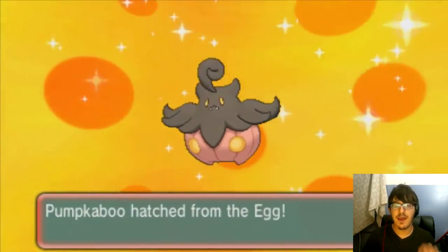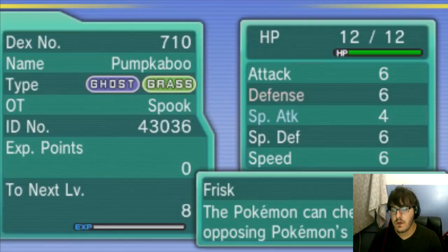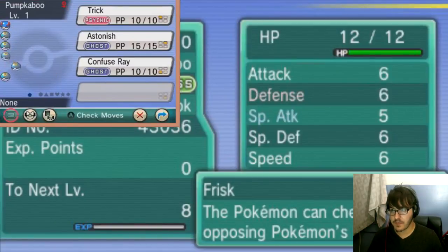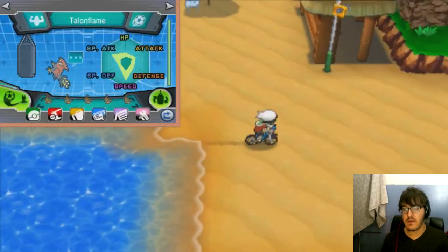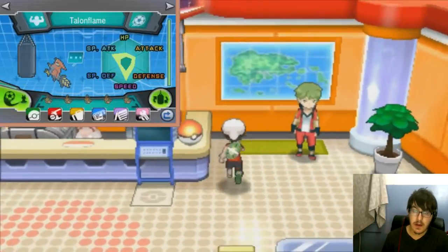Alright, we're back. We just got to finish hatching that last egg. As you can see, we've got 5 level 1 Pumpkaboos. All of them have Frisk except for one which has Pickup — that's because the mother had Frisk as her ability. I like to think of the mother as passing on its ability, whether it's a normal ability or a hidden ability, so the majority will have that.